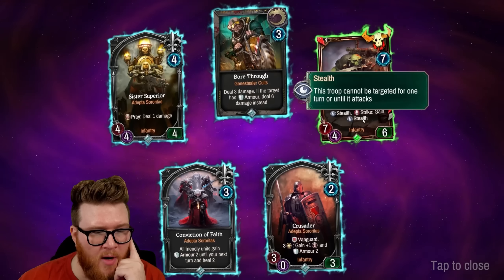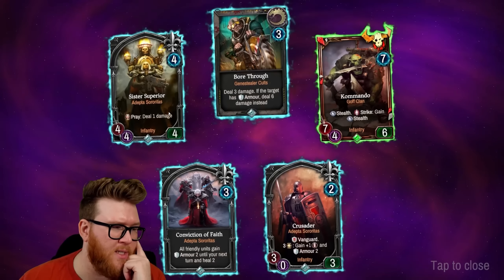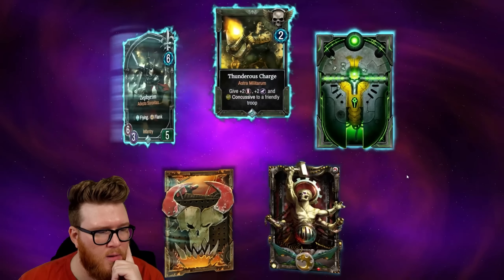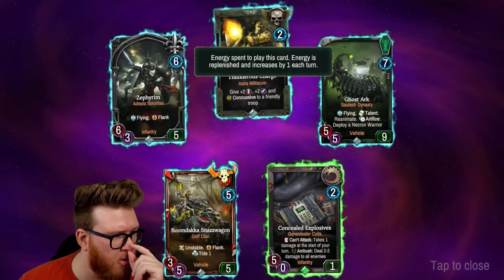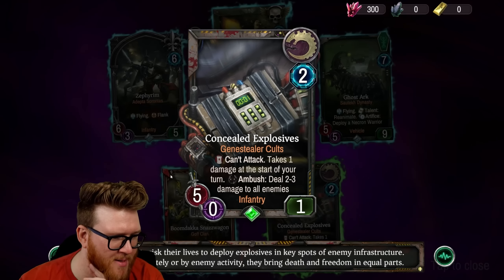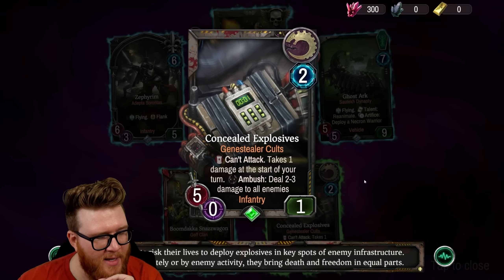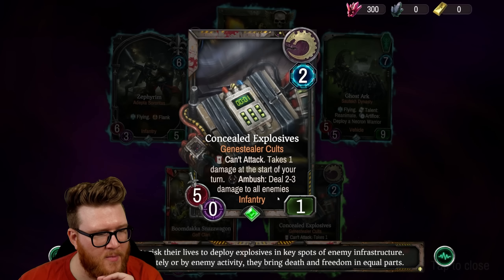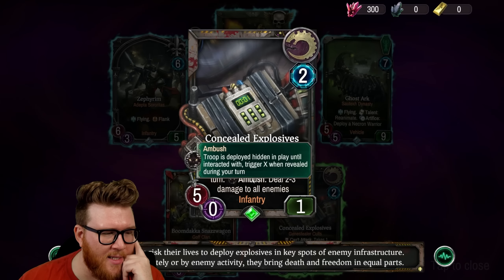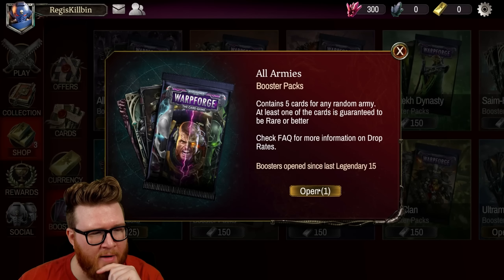Commando from the Ork clan — Stealth and Strike, gain Stealth. This can survive attacks and might be a pretty annoying body to push through. Sister Superior. Two packs to go. Big Zephyrim from Adepta Sororitas — Flying and Flank, sounds familiar. Here's a funny card: Concealed Explosives — can't attack, takes one damage at the start of your turn, and on Ambush deals two to three damage to all enemies. So it's like a little AoE — you play it down, it blows itself up after one turn. Kind of a front-loaded AoE.